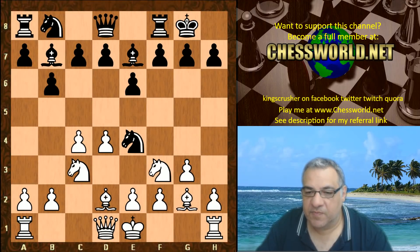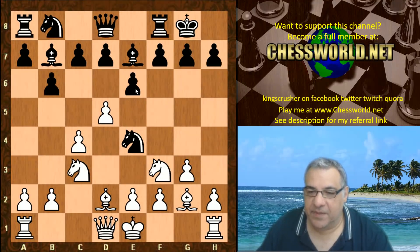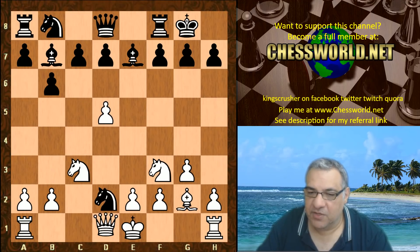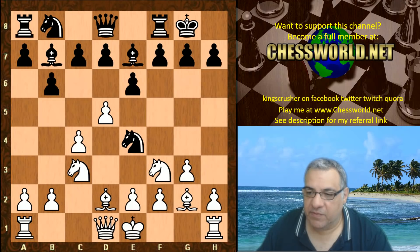It might seem strange to give up voluntarily the dark square Bishop, but there are other factors in play in the position. Black castles, d5, f5 - this has all been seen before. Black can be worse here on e-takes, because this Bishop is blunted out of the picture. It does seem more comfortable for white - technically a small advantage for white there.